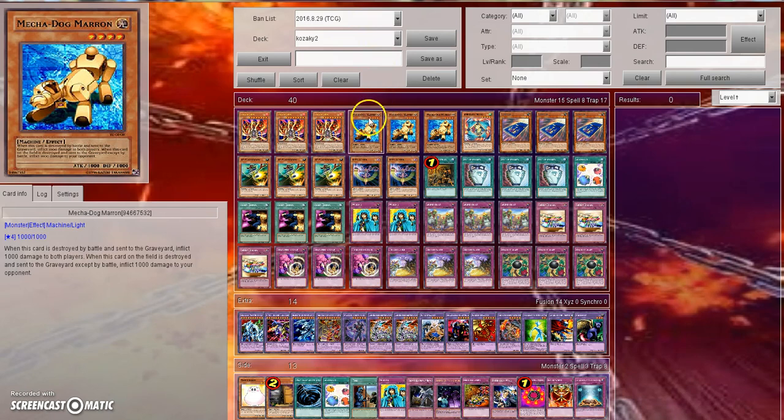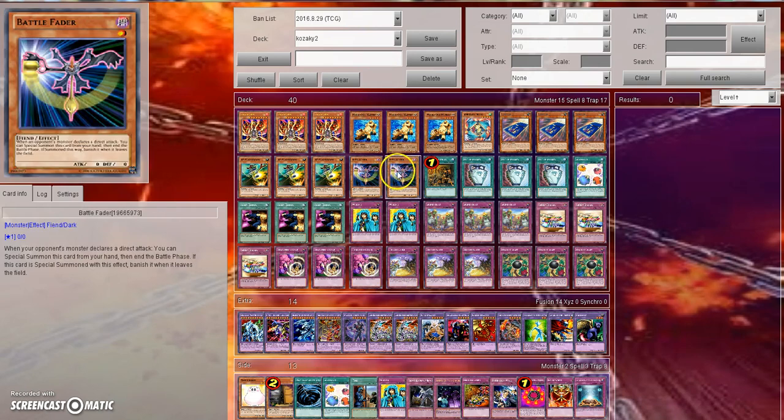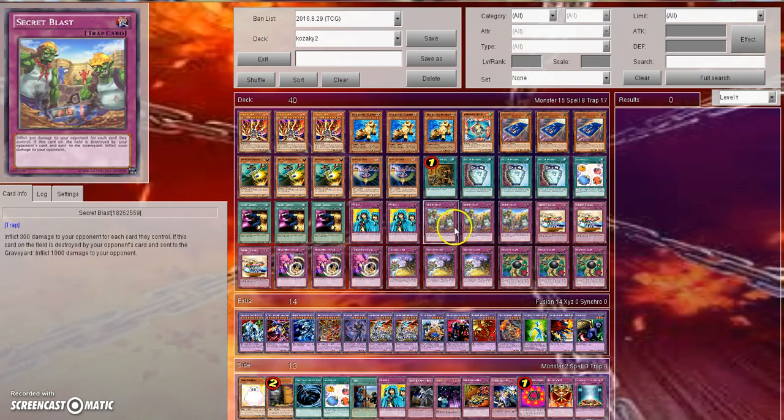So that is pretty much it for this deck profile, you guys. It's not as stall-y as a normal Chain Burn deck — it's more burn-oriented and more about forcing your opponent to where they won't want to pop your back row because they'll be afraid of taking 1,000 damage or more. You're not going to see a normal Chain Burn deck play this just because it's not the most optimal. If you want the most optimal build of Chain Burn, you're going to want to play the one that I deck profiled the other day. I just don't think the Zodiac engine is all that good and it just makes it too inconsistent.